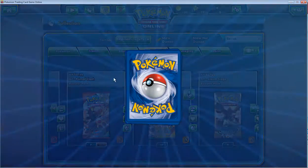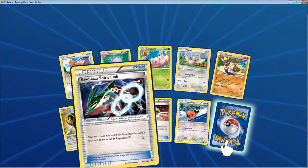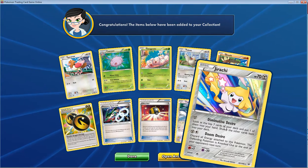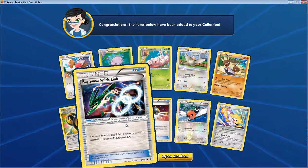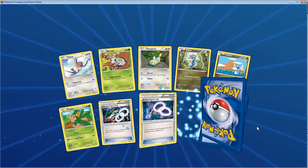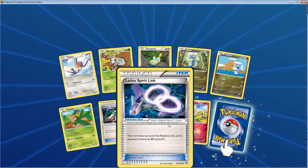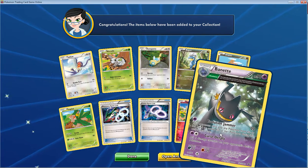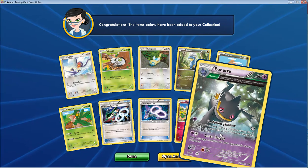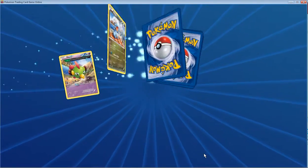We get a Talonflame. It's funny how Roaring Skies, a booster based off Omega Ruby and Alpha Sapphire, has Kalos flyers in it. Oh, another Jirachi, another Spirit Link, and another Double Dragon Energy — we'll be able to build a dragon deck soon! Hopefully we get the big one. Oh my god, that's the fourth Spirit Link — and that's the first Latios link. The shiny is Banette — for its low cost it's pretty decent.